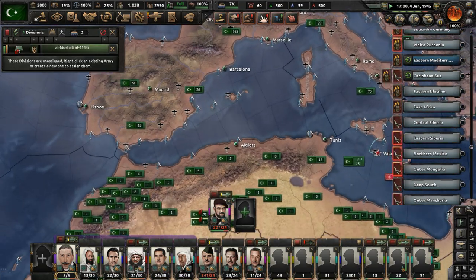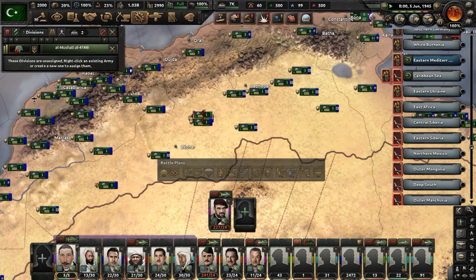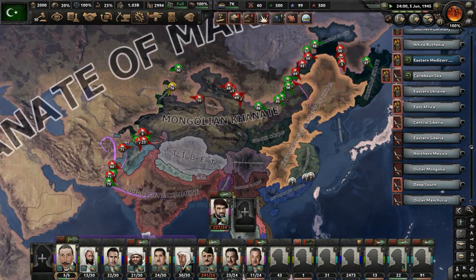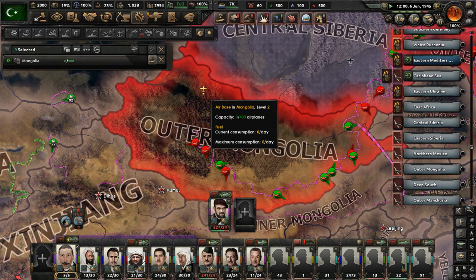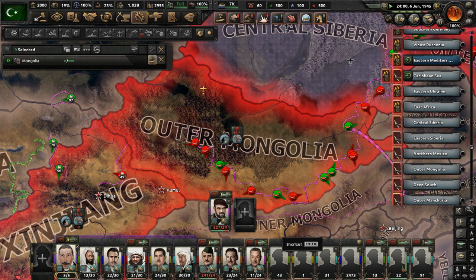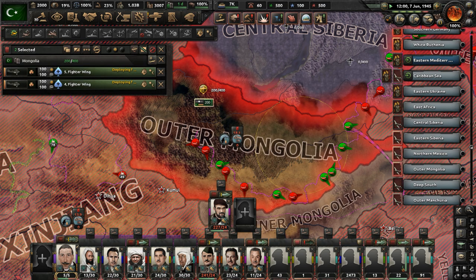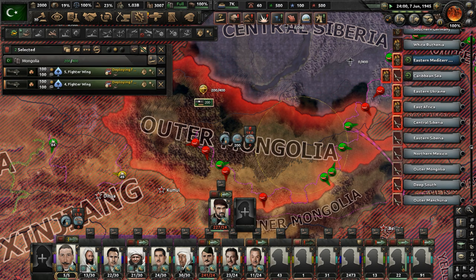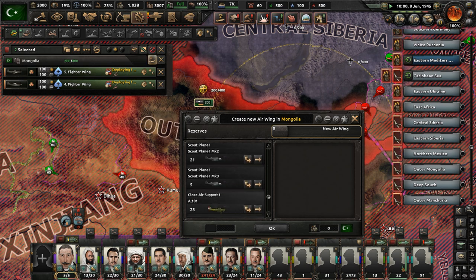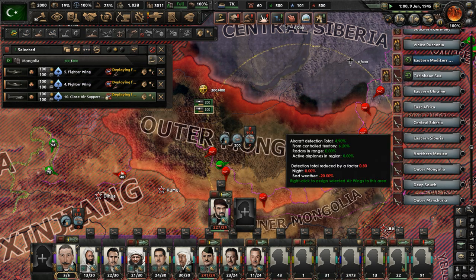More divisions are ready — these are garrison troops going to the garrison army. It's now almost 2,500 divisions, and it is the bulk of our military — the majority of our forces are nothing but garrison troops. Let's deploy some planes in Mongolia: 400 fighters. A couple more squadrons of fighters and some close air support — that should give us an edge. Those close air support are going out and should be able to take on anything we encounter.